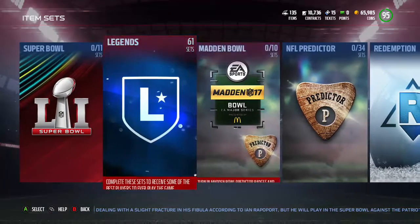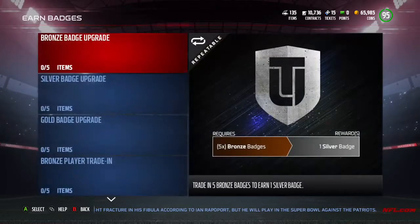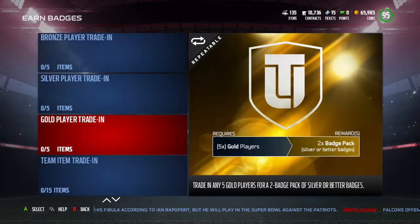Trust me, this is my number one move — turn in all your gold players. You get badges, you get gold badges, and you might even get lucky and get a couple of elites. You sell them and make coins. Y'all not doing this — y'all tripping.